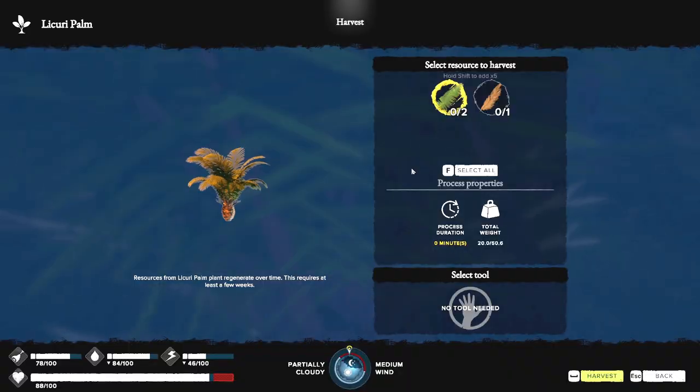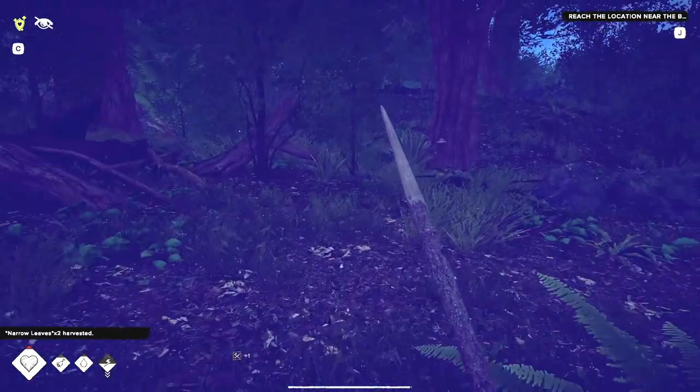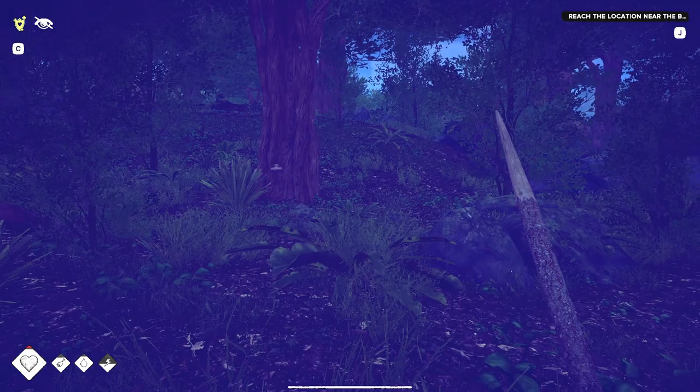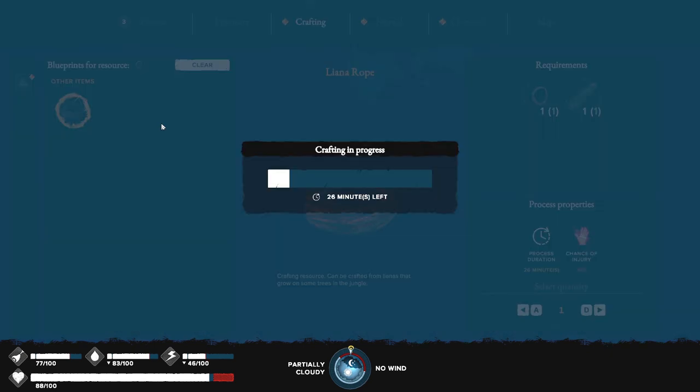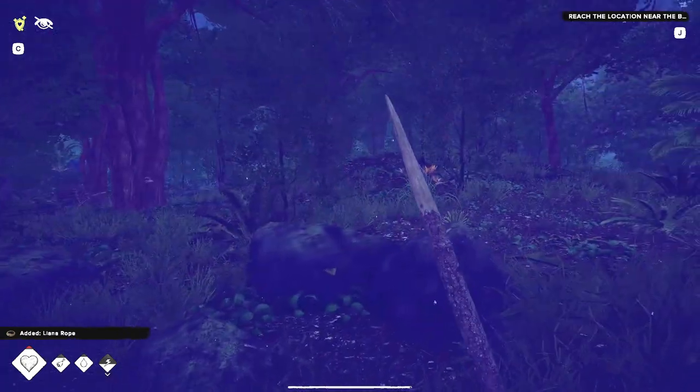I need one of these leaves — right here, I'll take two. Then we're gonna press F and make the rope. Look at that — I didn't even hurt myself making it.